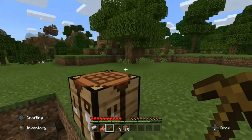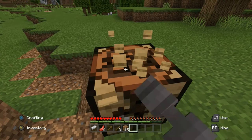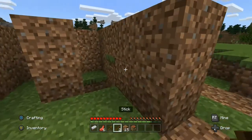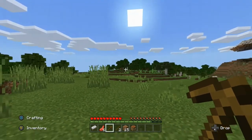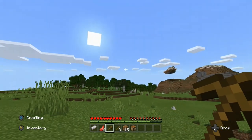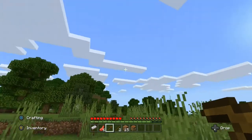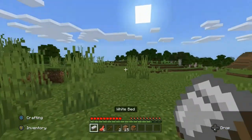I'm going to craft a pickaxe because we need to mine stone. I'm not creating a wooden axe because stone axes are faster than wood. Any stone material is faster than wood, and the stronger the material, the more durability it has. Tools can break just like in real life — more durability means it mines faster and lasts longer.